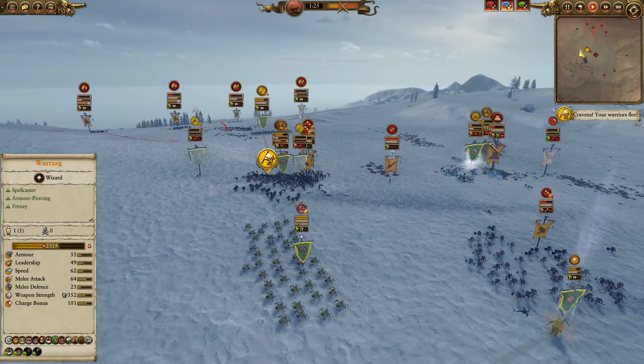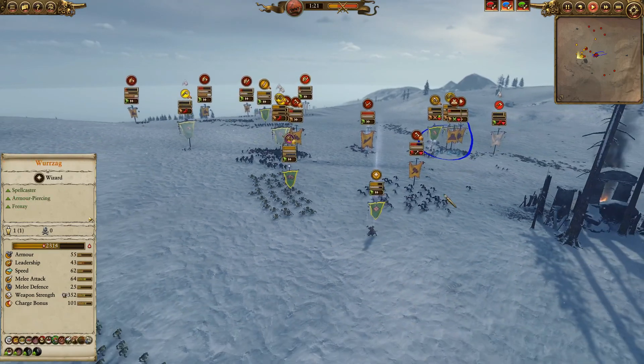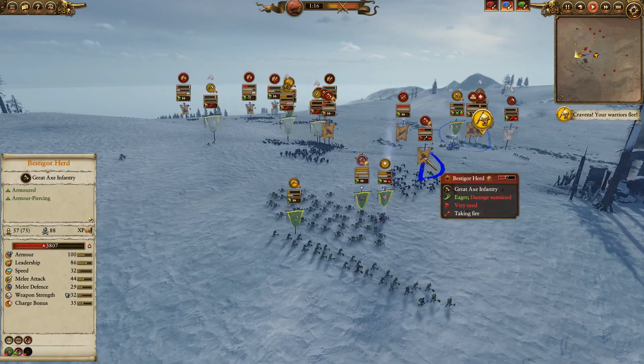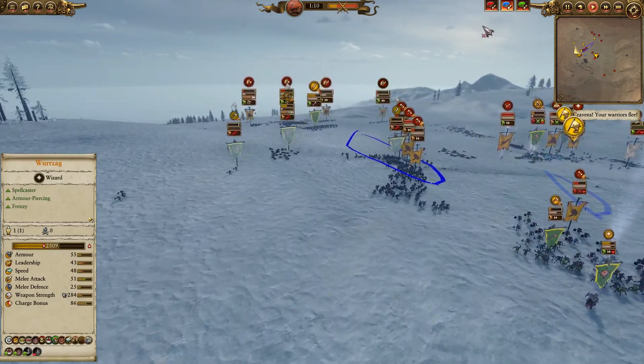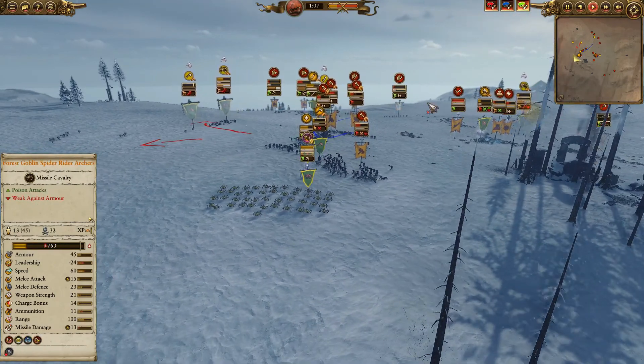He's going to collapse on those big guns and try to finish off my last unit of black orcs. I've pushed in my forest goblin spider riders to help that engagement, and I've got Wurzag fighting a little bit here — just trying to slow down these bestigores. He's got a big blob and is definitely pushing me back, with units routing out.